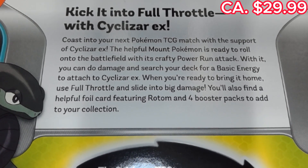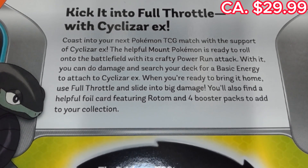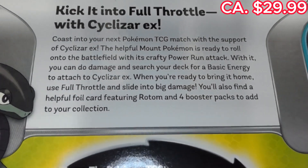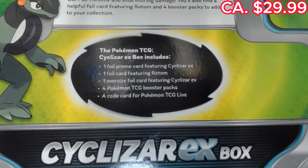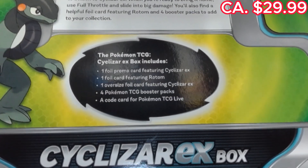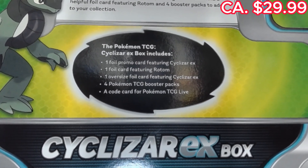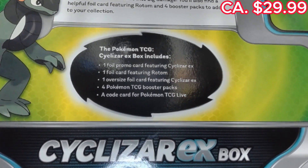You can do damage and search your deck for a basic energy to attach to Scizor EX. When you're ready to bring it home, use Full Throttle and slide into big damage. You'll also find a helpful foil card featuring Rotom and four booster packs to add to your collection. That shows you right here: you get one foil card featuring Scizor EX, one foil card featuring Rotom, one oversized card featuring Scizor EX, four Pokemon TCG booster packs, and a code card for Pokemon Trading Card Game Online.